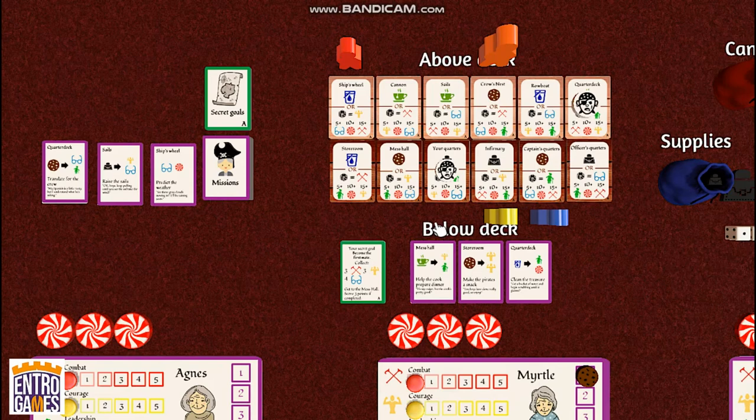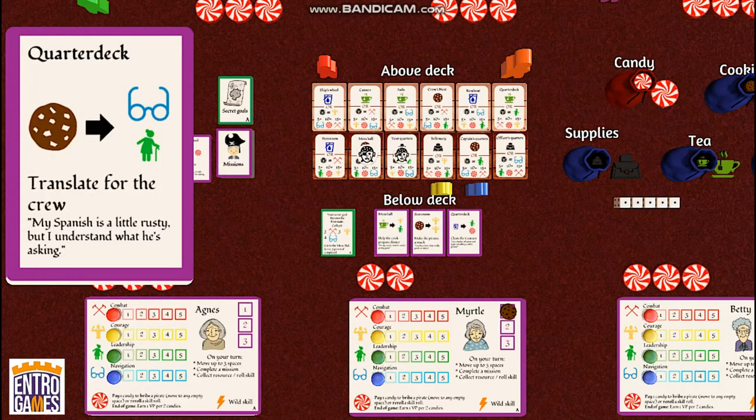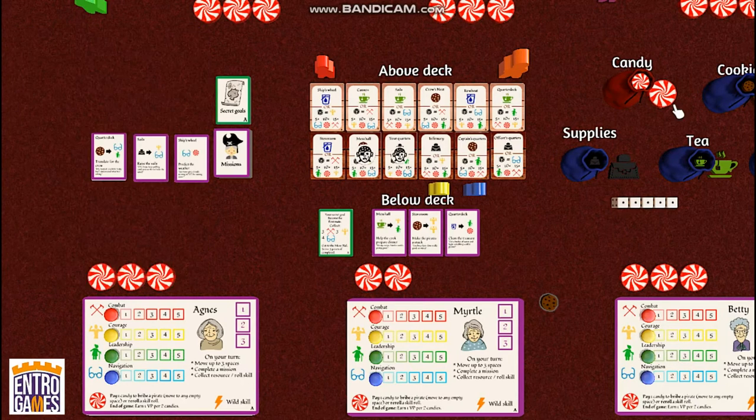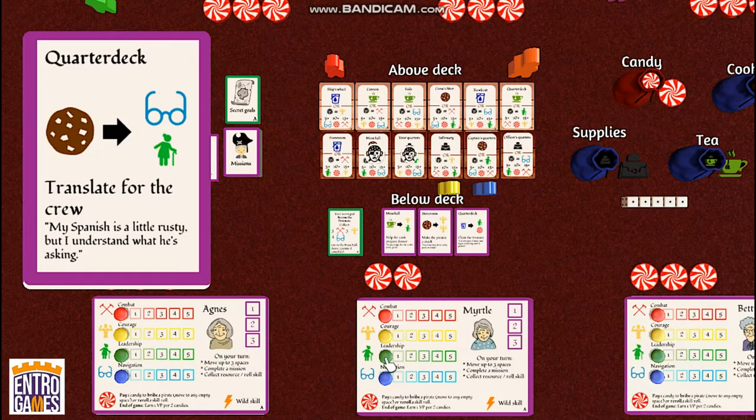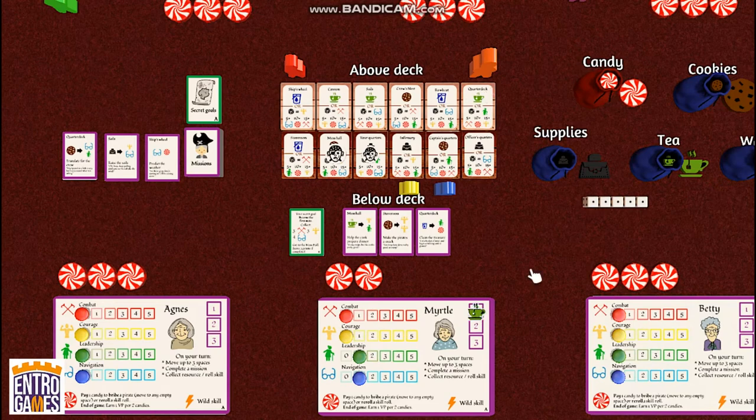For example, on my next turn, I want to go to the quarter deck to try to complete this mission, but there's a pirate on it. So I spend a candy — discarded back into the bag — to move that pirate to any other space on the board. Then I move 1, 2, and claim this mission card. To claim it, I pay the resource shown on the card and get the skills on the other side. I discard my cookie, and the card says I gain 1 navigation and 1 leadership, so both of those go up. To finish, I take the resource on the card, which is a T, and that's my second turn.